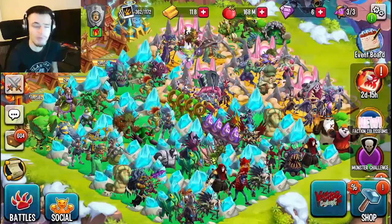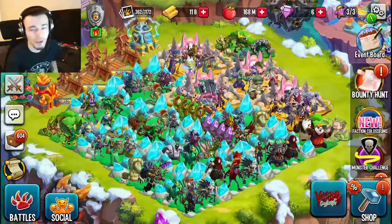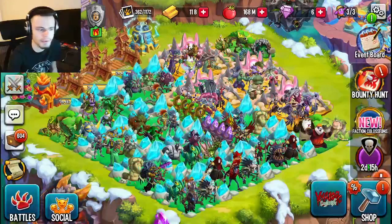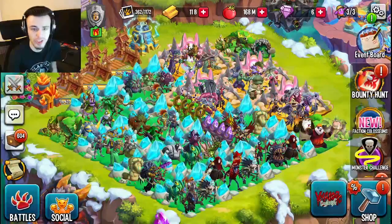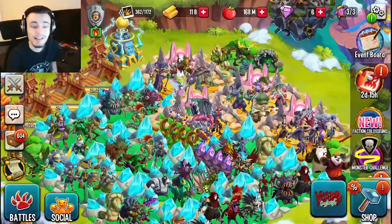I'll either make a new video on those links or put them in the comments of this video, so keep an eye out for either one. Those links are just free chests — you don't have to do anything for them. You just click a link, get the chest, and get them in game. That is definitely the easiest way.